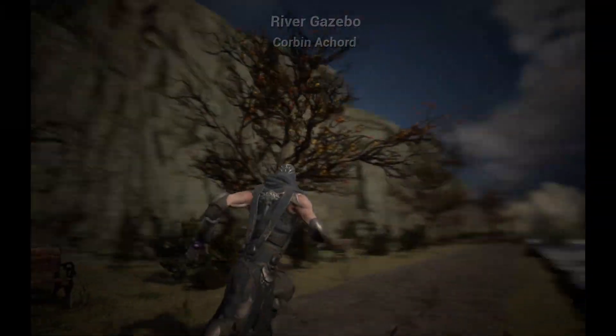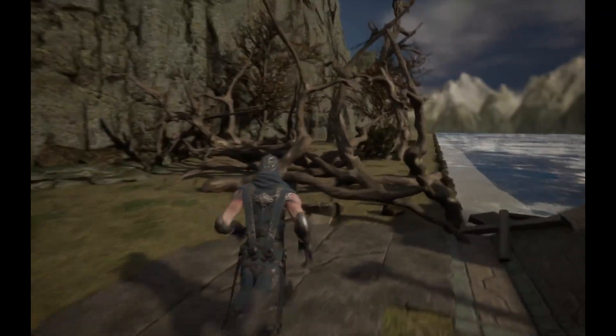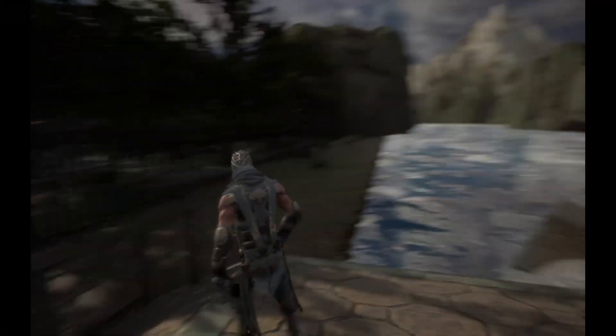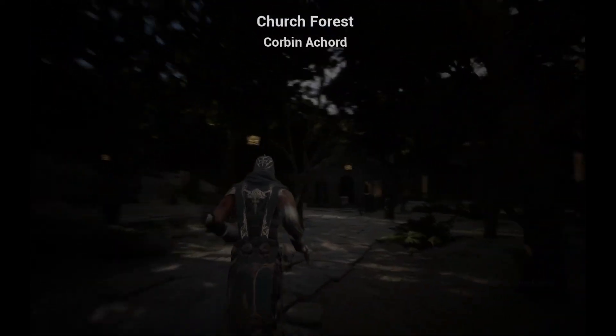Hello, my name is Corbin Acord and this is my level start. The level starts off with a riverside path walkway and then a gazebo. We can see this broken bridge here — I went with a very weathered and broken-down old theme for most of my level. I also wanted the river to seem like it continued onto that big lake down there, so players are going to traverse the broken bridge.